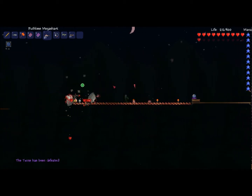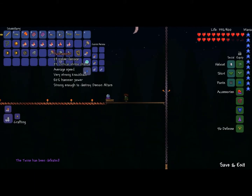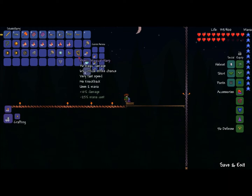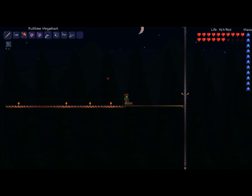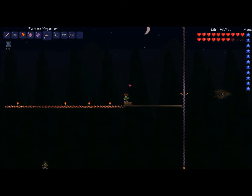There we go. I just got 29 Souls of Sight. By the way, you need Souls of Sight to make wings. They give Souls of Sight as you should know. I have 27 Souls of Sight left. You can use them to craft wings and other items.